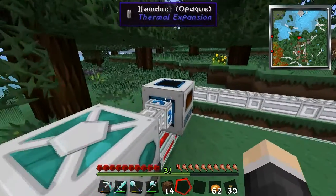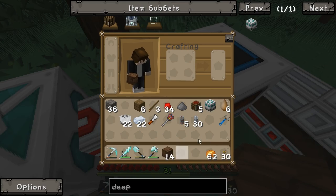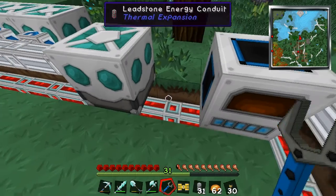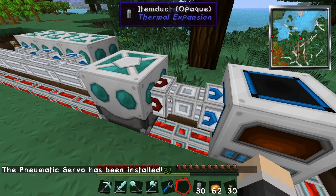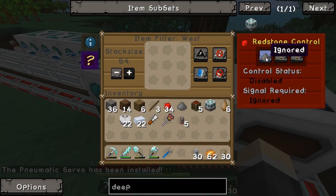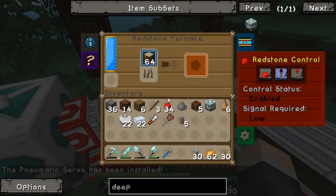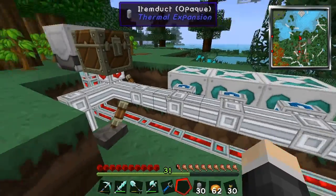It's set up for oak wood and rubber wood, so that's not a problem. I'm just going to quickly disconnect and reconnect this because that normally fixes it. Install the servo, redstone ignored — there we go, perfect.